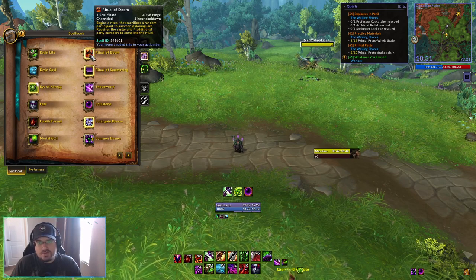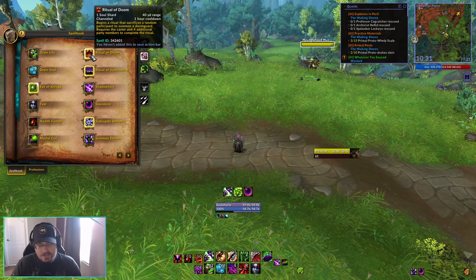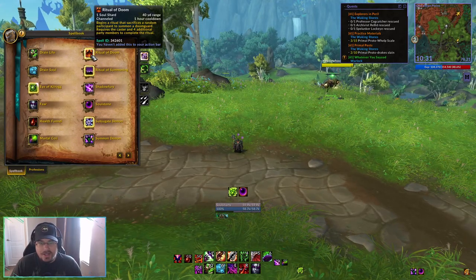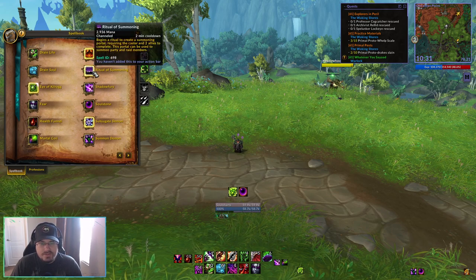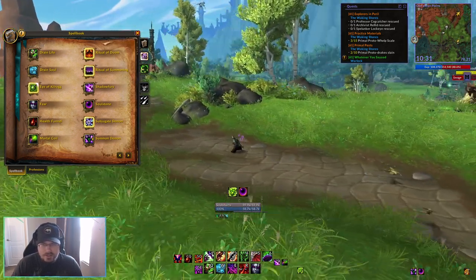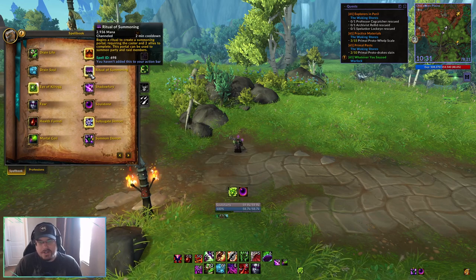We have Ritual of Doom, which will sacrifice a random participant to summon a Doom Guard. The caster and four additional party members are needed to complete the ritual — this is not something we're going to use in these builds because they are designed for solo play or with two or three friends. Next we have Ritual of Summoning, which requires the caster and two other allies and lets you summon other party and raid members to your location. Again, not something we're really going to use given the content these builds are designed for.